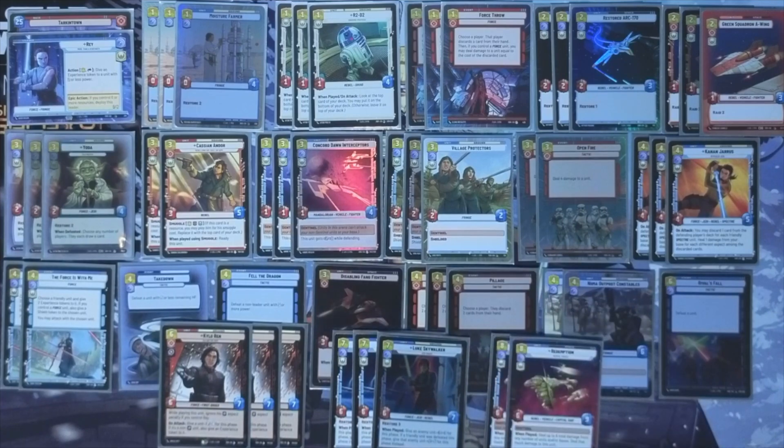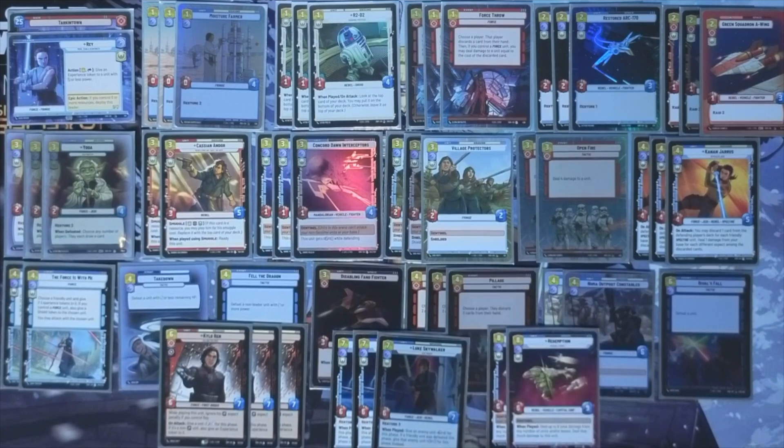To finish off the list, we've got two copies of Redemption. This is a 6-9 Sentinel where you can heal up to eight from your base. This is the ultimate stabilizer — basically it says 'don't worry, I'm making it to late game.' You're not eking me out with that last little bit of damage. And I'm going to take the game from here. It's big, it's really big as well.